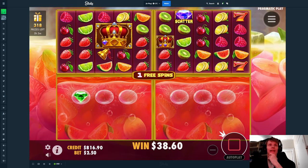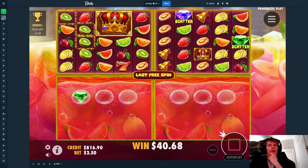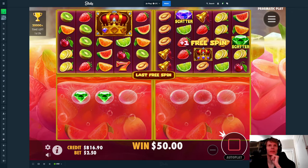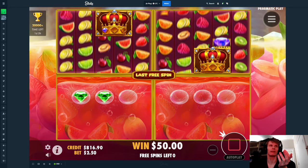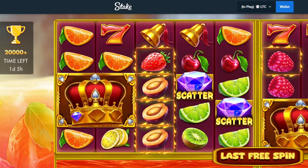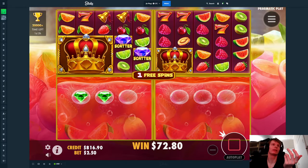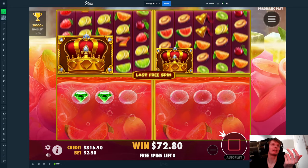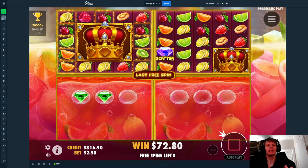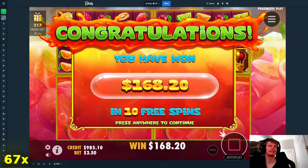We definitely need this one because we need the extra spin. One more green and we will level this up and get another spin as well. Come on, do the one green. That's all we need. Okay, so it saves it. Just let this one be good — stay there in the middle or something. We still don't get the green though. We just needed one.